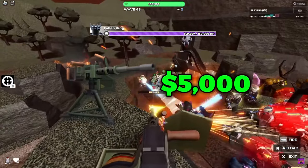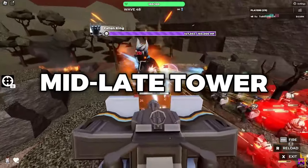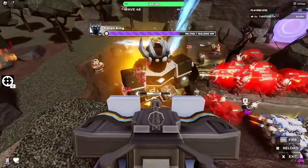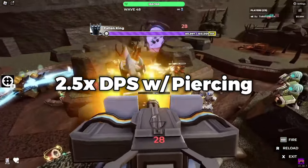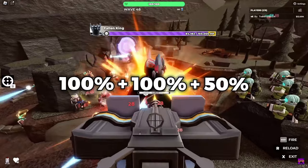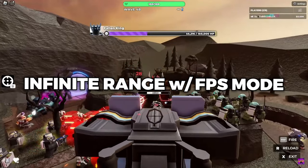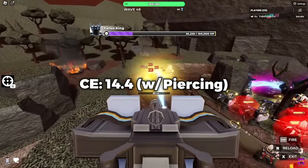The Gatling Gun costs $5,000 to place down at level 0. Being the second most expensive placement cost in the game, it is evidently a middle to endgame tower. At this level, it carries a cost efficiency of about 5.77 DPS per 1k spent. This isn't the best cost efficiency, but there are two reasons that this is secretly an insane number. The piercing lets you do 2.5 times that amount by hitting the first enemy with 100% damage, the second with 100%, and the third with 50%. This tower also has infinite range — even at just level 0 — thanks to the FPS modability. This means at this level it has a cost efficiency of about 14.4 when you're using the piercing.